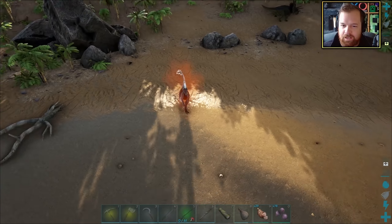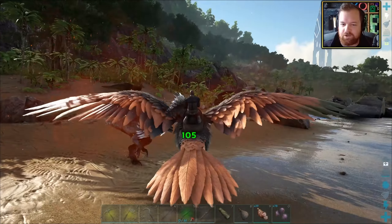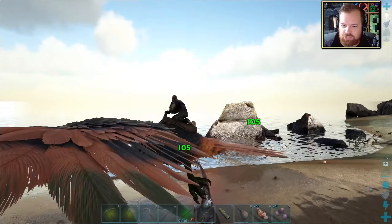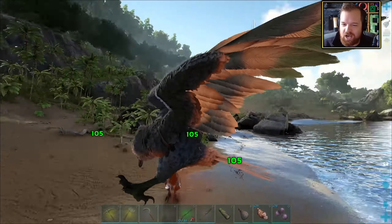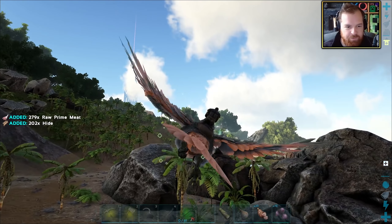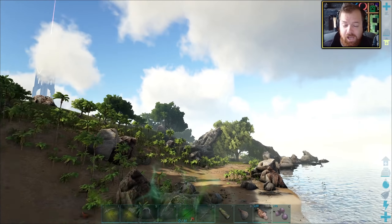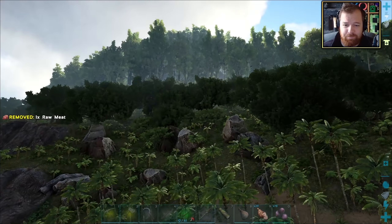Oh, there's an Alpha Raptor — 100 damage versus 38. You're an embarrassment. That got him. Well, that was pretty easy. Let's go find ourselves a high level trike. That would probably legitimately be more difficult.